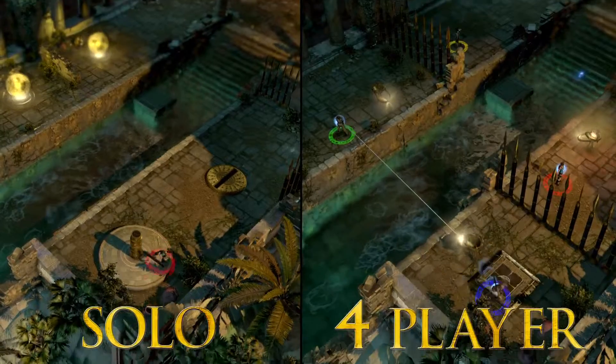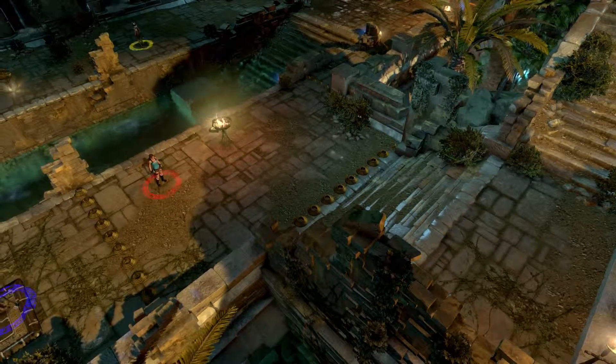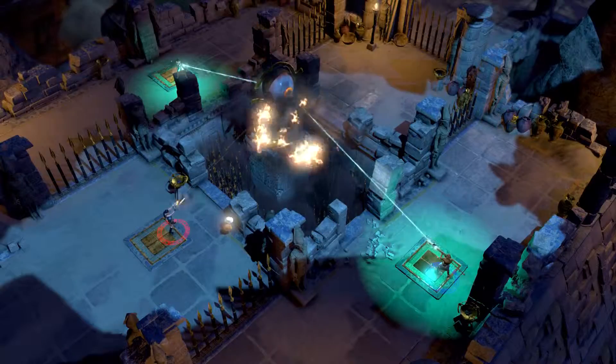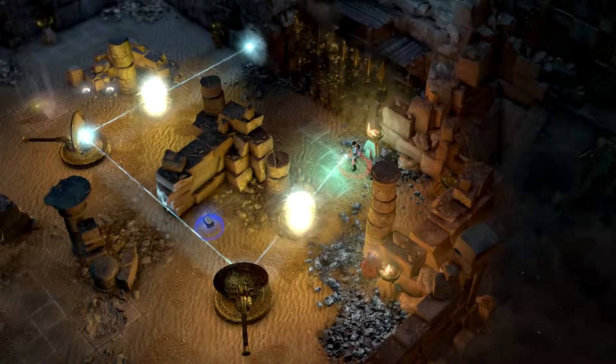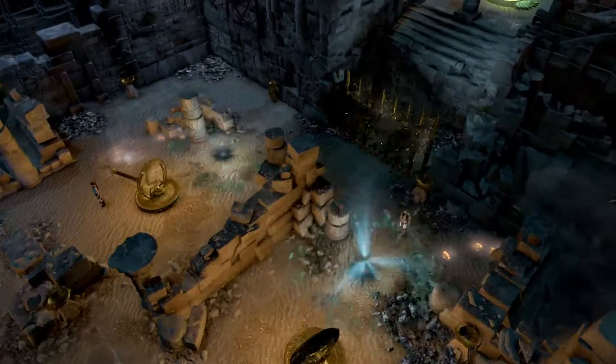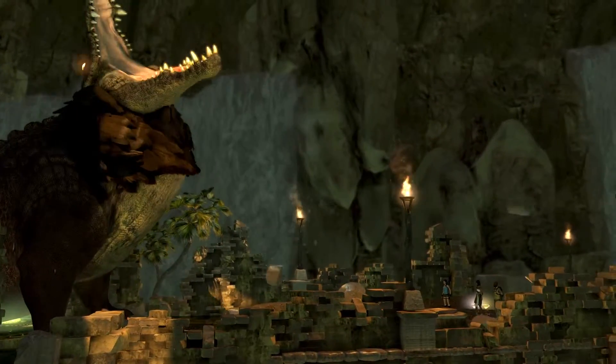Because co-op is such a focus for Temple of Osiris, we made sure that the world would react accordingly depending on how many players are in the game at one time. For example, when you add in your friends, the puzzle might actually change dynamically — there could be more mirrors, more obstacles, more enemies to deal with. And naturally, the more players you have at one time, the more chaotic the game can become. So you'll start competing for loot, but you'll also start griefing your buddies — kind of that competition angle.